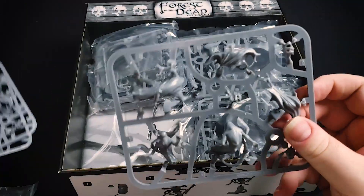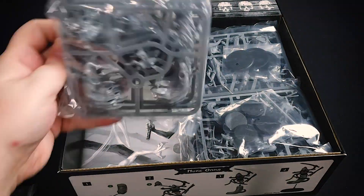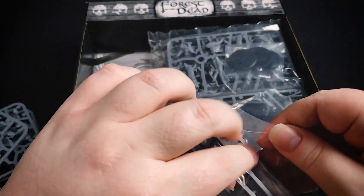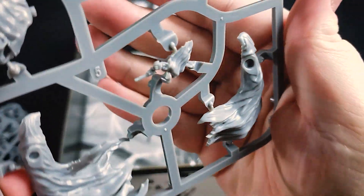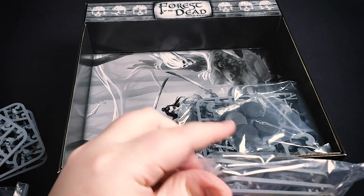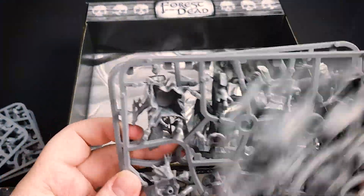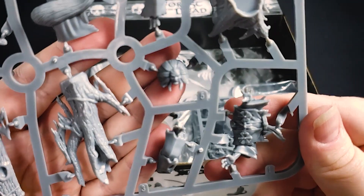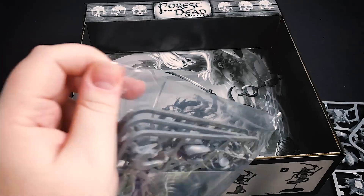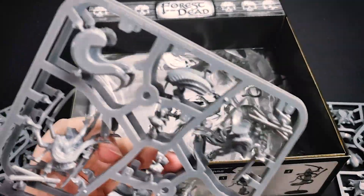Here are our Shadow Race figures. These were our ghosts. These are our dead trees and our Goryu, who doesn't need tree figures. That must make this our Ona figure — our snake lady — and it looks like you get quite a few of them.